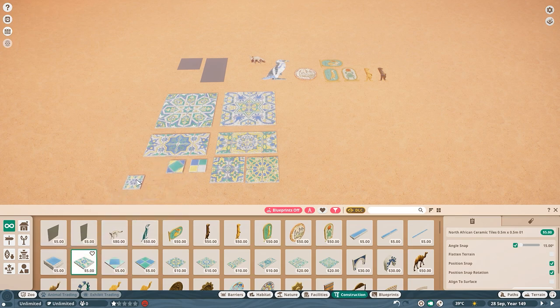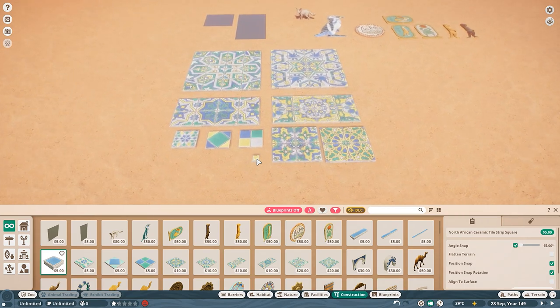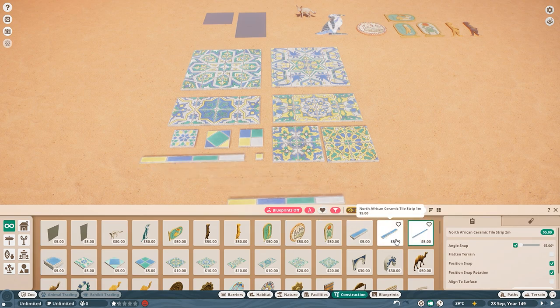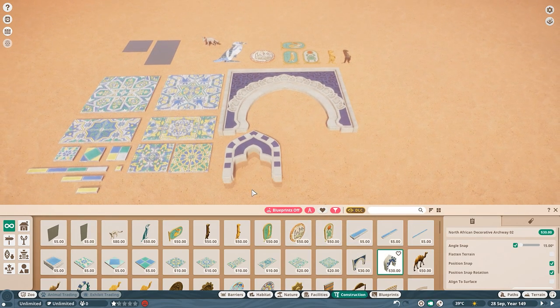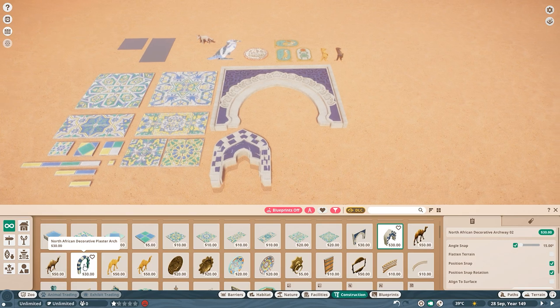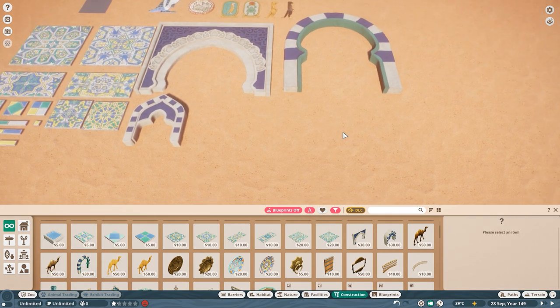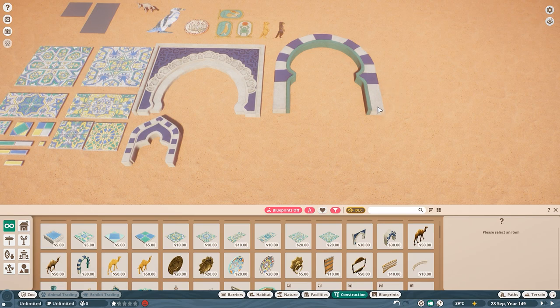This one is just going to drive all of the mosaic builders crazy because so far they had to use what I think is the electrical box. Now they have an actual ceramic tile or mosaic. Then we have strips, then the archways — with the dromedary camels in between them — but these are all the archways.